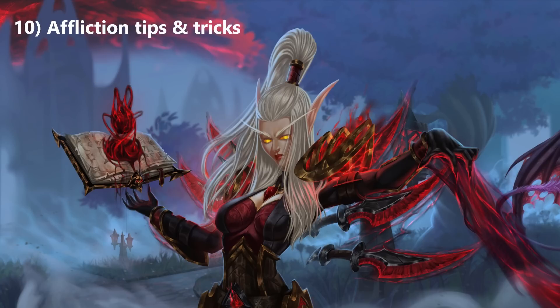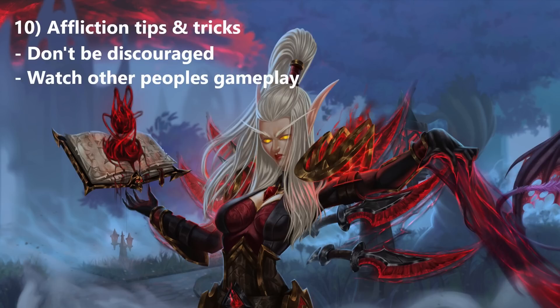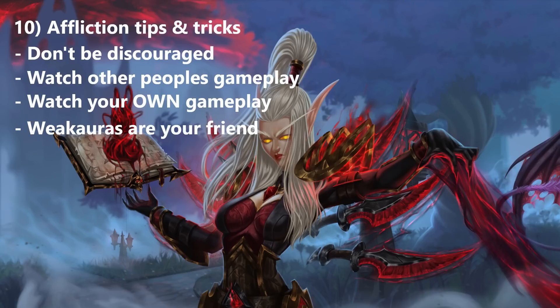We've reached the end of the video — here are my best Affliction tips and tricks going into Lich King. First: don't be discouraged. Affliction might seem like a mouthful, but the pure fun of playing this spec and being number one on the DPS meters will make up for it. Second: if you want to get better, watch other people play, and even better, watch your own gameplay. See what you're doing wrong — maybe you're clipping your Drain Soul or stopping the cast too early. Third: WeakAuras are definitely your best friend as Affliction. Even if you don't like WeakAuras, you have to get them. There is so much to keep track of: your procs, proc cooldowns, snapshotting, debuff timers, and more. WeakAuras are immensely helpful with all of that.